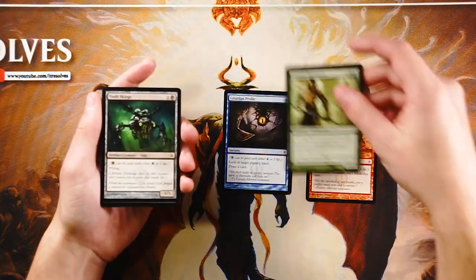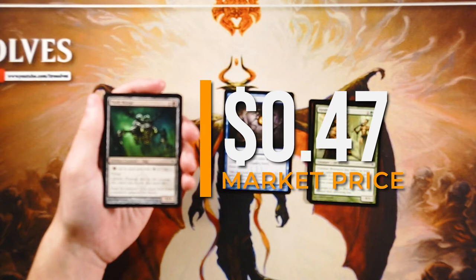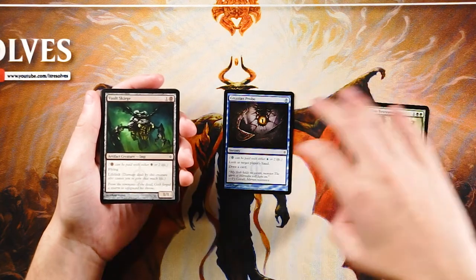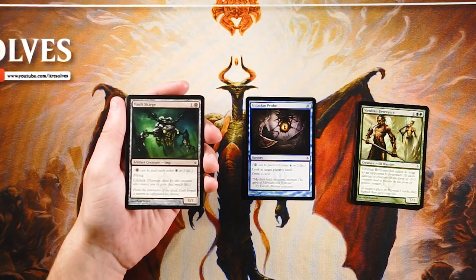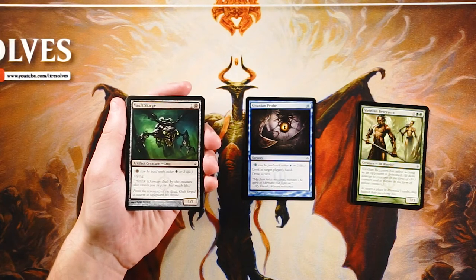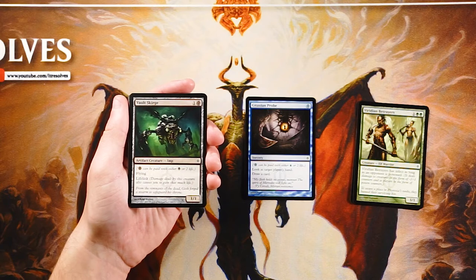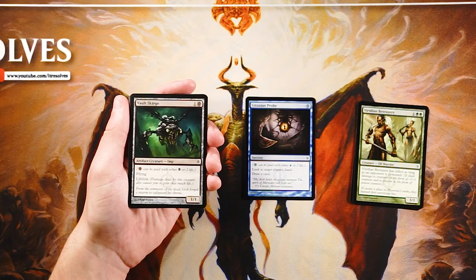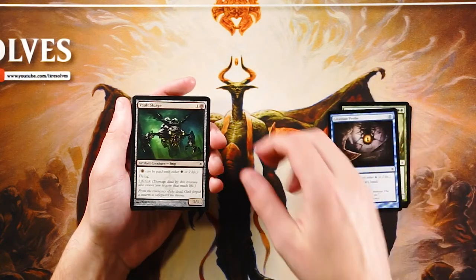Oh, here we go — Vault Scouge is a 1/1 for one and one black phyrexian mana, and it has flying and lifelink. Lots of really high upside here. It's a 1/1 flyer for essentially one mana — you can just pay one and two life and get this out very early. On top of that it has lifelink, so it's going to start gaining you life every single turn pretty early. It fits into any color since it can be paid with life, so I actually really like this — I think this is better than Probe, especially in draft.